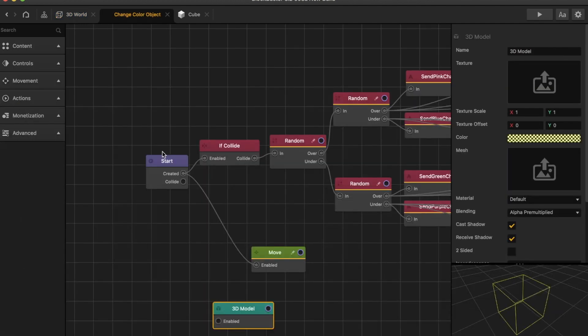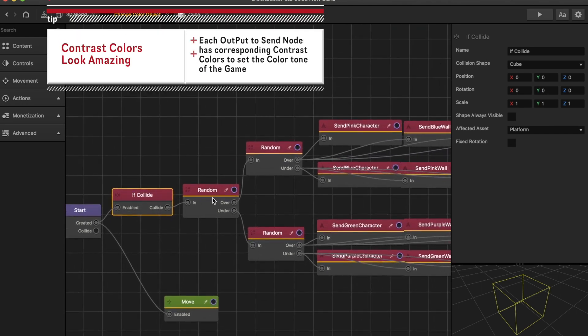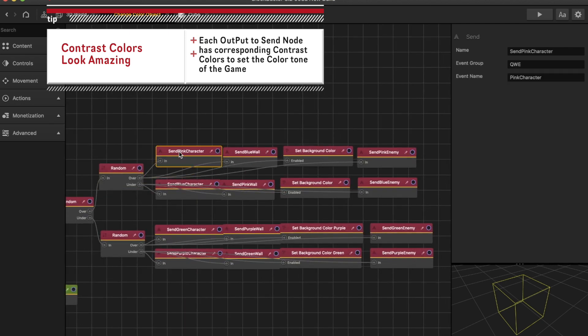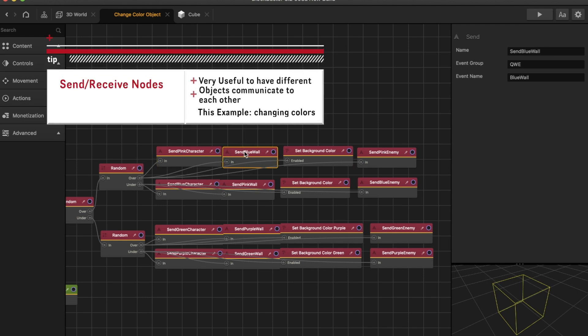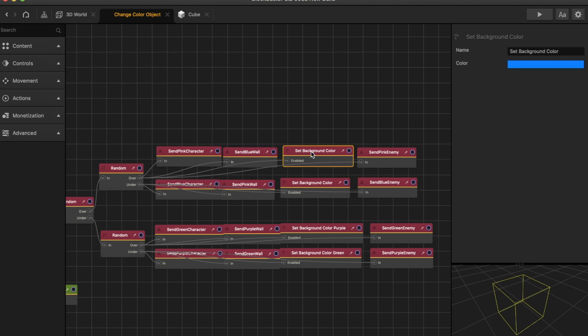Let's get to the complicated stuff. Going into this object, I have an if collide with platform. This object is primarily affecting platforms. Here we can see I have random to random — these are just color schemes. This is a send node to make the character pink. This is a send node to the wall platform to make the wall platform blue. This is a set background color node to make the background colors blue.